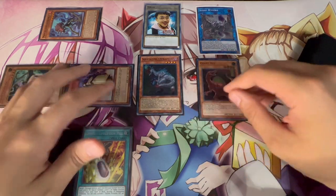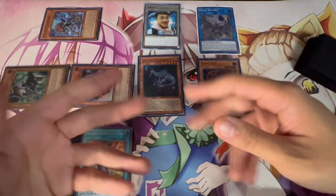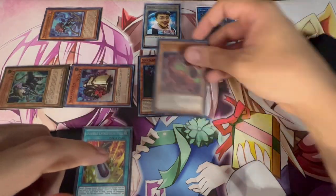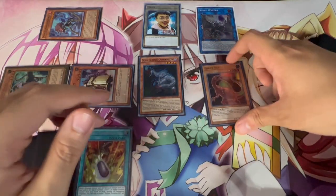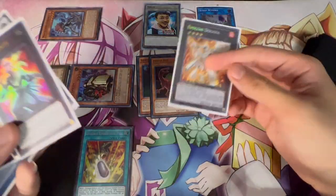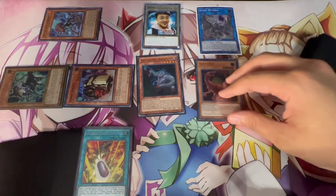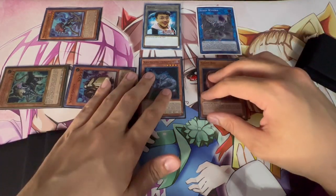At this point, opponents might argue they can Nibiru here, but after they've already used their initial hand trap or tried to stop the combo earlier, you actually have options. You could just go straight into Dolkka with two monsters and keep going from there. Or, instead of going into Dolkka, you can go back into the Halqifibrax line to Scythe lock your opponent. I want to show you guys this different end board — that's the nice thing about this deck, it's not very linear.